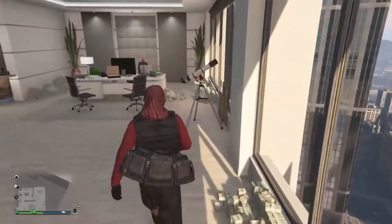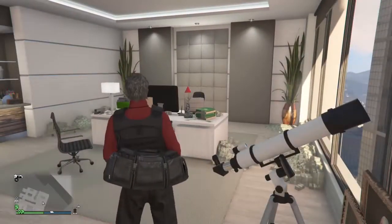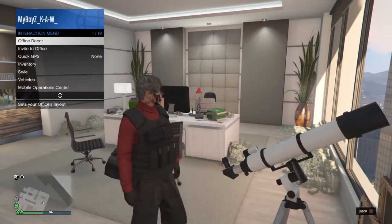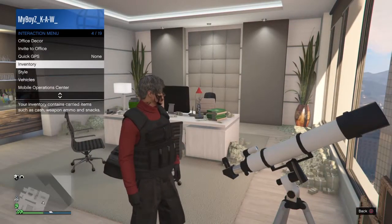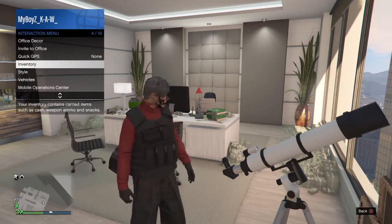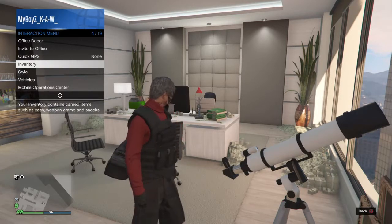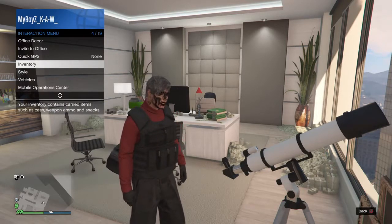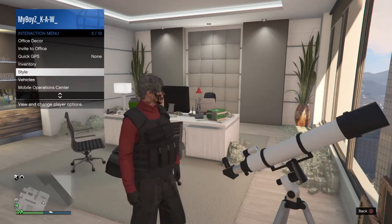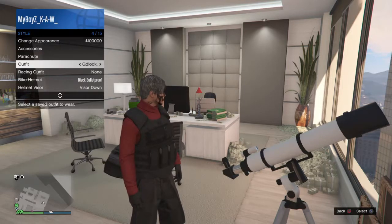All you gotta do is run towards the telescope and hit your inventory right away, and it should go right away. I think I'm gonna hit it the very first time — hoping this will go. As you can see, your mask went away and it disappeared. I hit my inventory menu, go to my styles, go to my saved outfit, and I want to save to it.